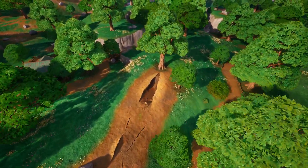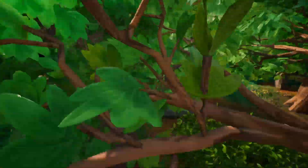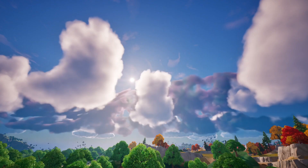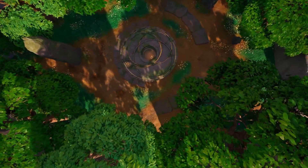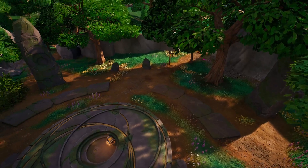I believe these cracks might mean something. It might mean that the zero point is at critical mass, or there's too much energy coming in — like cosmic energy, since it's literally in outer space. I don't know what's going to happen, but I'm just explaining what this zero point is. You can see it's almost like it's ready to open, or something like that.